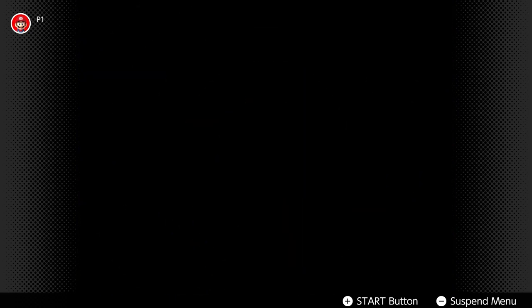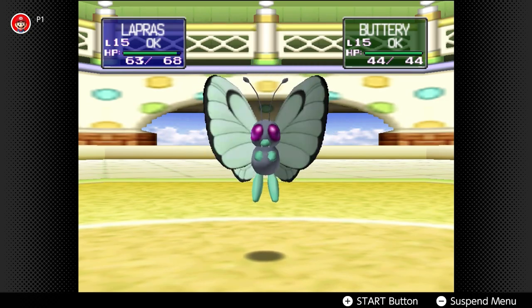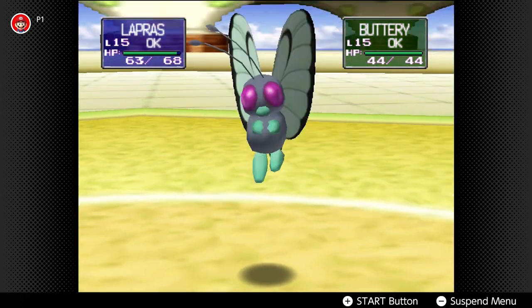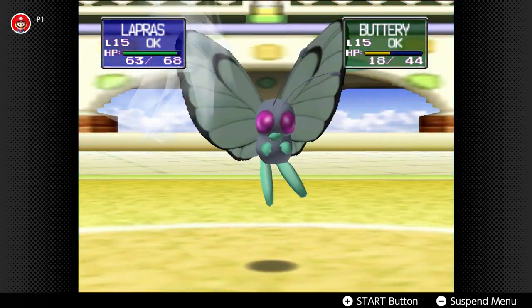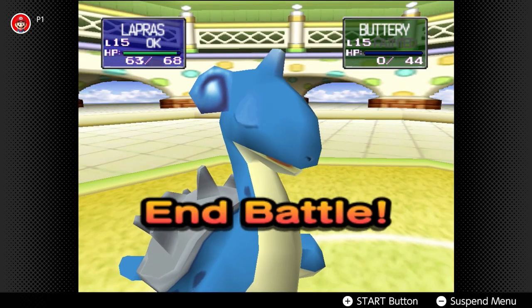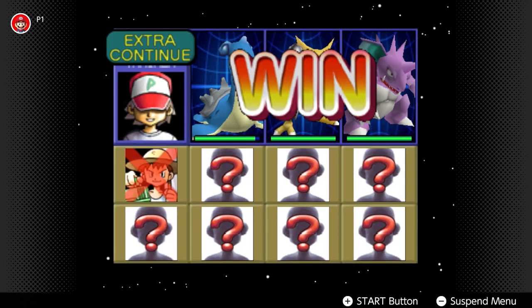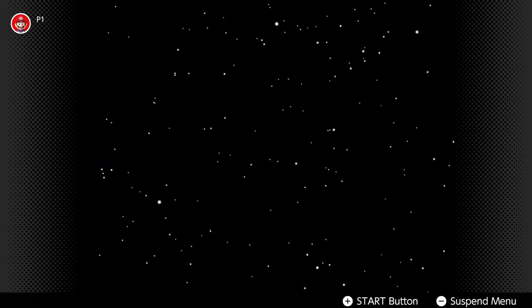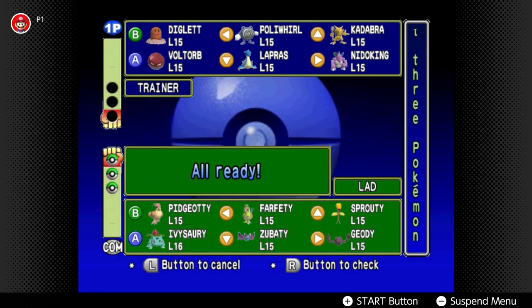Not all the Pokemon are available, which is kind of weird. They have Nidoking and Nidoqueen, but on the rental selection they don't have the Scythers, the Jinxes, the Buses — those aren't available. So you only get to select from specific types. Oh god, sleep powder — and it missed! Off the bat I can tell I could probably use Lapras for the rest of these battles because all these Pokemon are weak to Ice.